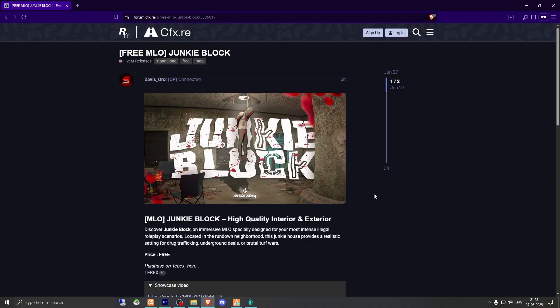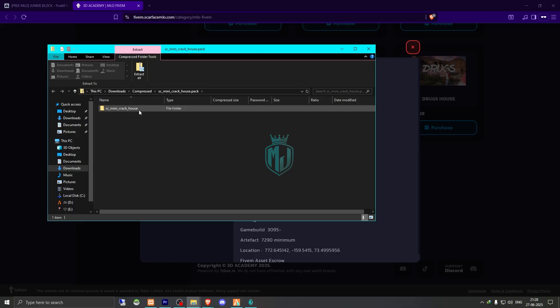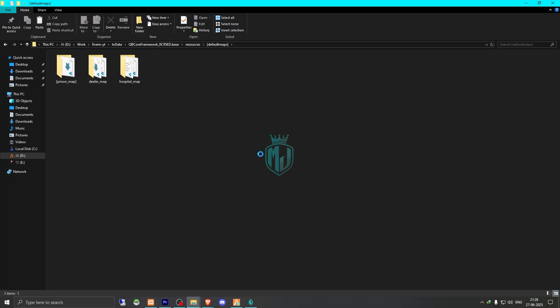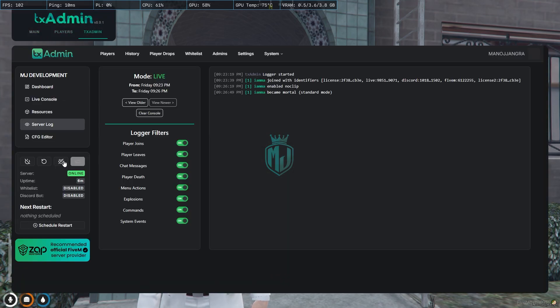Right here we have our MLO — Junkie Block. We need to scroll down and get it from the Tabx Store; it's completely free as you can see. Just get it on your Keymaster, then download it. After downloading, simply open the file, extract it to your resources default maps folder. After installing it, simply restart your server once.